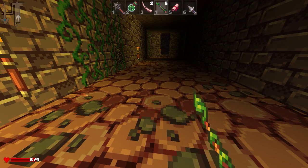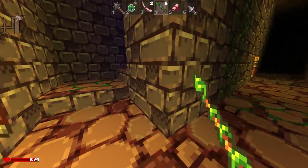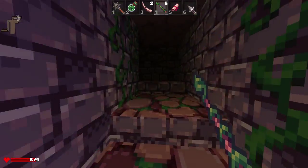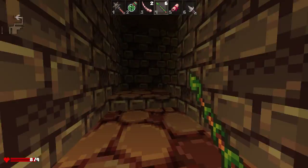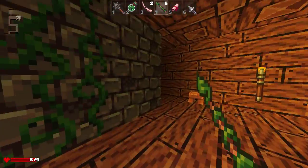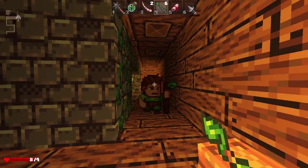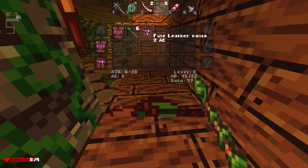Looks like I got myself another wand. This game's really trying to trick you into walking into traps. It makes it look so inviting — like, hey, there might be stuff behind it, or hey, there's a place you have to go. But I'm smarter than the game. The game can't — oh. Get out of here, you giant idiot. Fine leather pants.